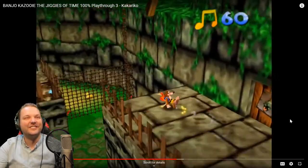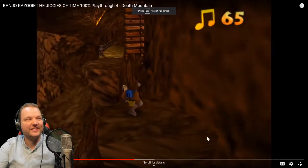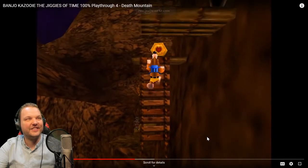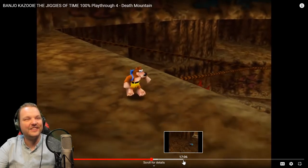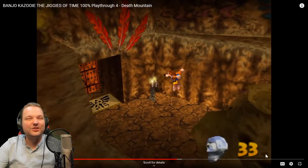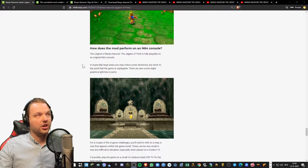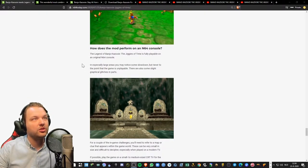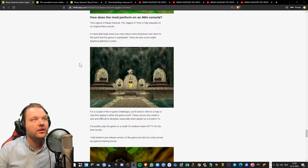This is lit — Death Mountain! Those honeycomb hearts, the music — this is freaking amazing guys, I love this! How does the mod perform on console? The Legend of Banjo-Kazooie: The Jiggies of Time is fully playable on an original N64 console. In especially large areas you may notice some slowdown, but never to the point that the game is unplayable. There are also some slight graphical glitches in parts. I'm gonna play it on an emulator — I just want the best quality.